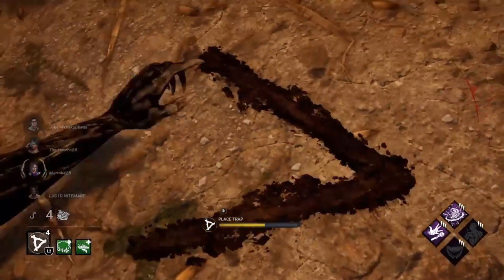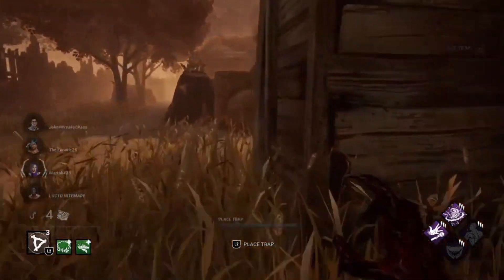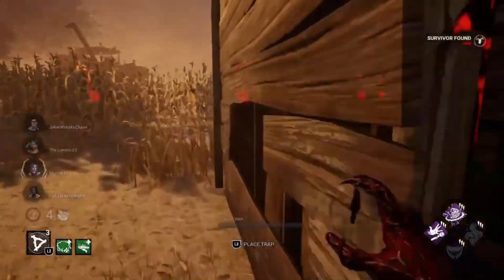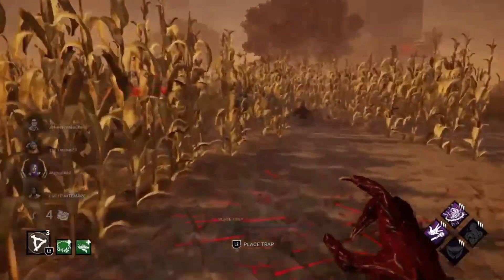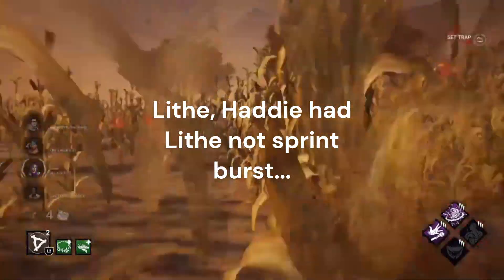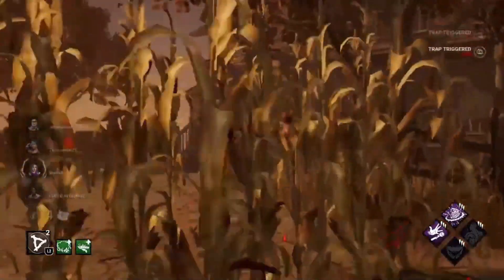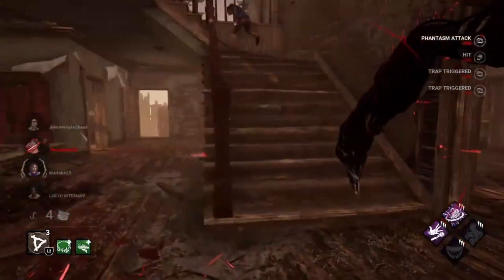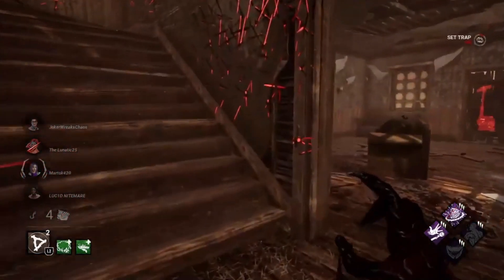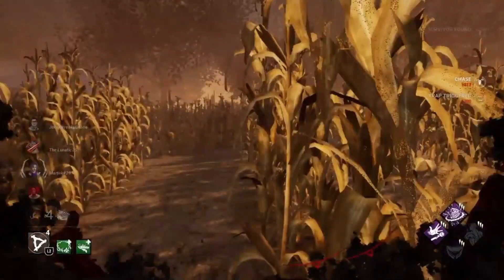I know that the majority of them were over by Shack. Haddie surprised me here — this is why I missed the hit, I did not expect her to be standing there. She's got Sprint Burst and off she goes. Sometimes I will put traps in the corn as survivors will run in there and you can catch them off guard. The blood trap caught Haddie off guard, and the trap I laid in the corn catches Cordet off guard.